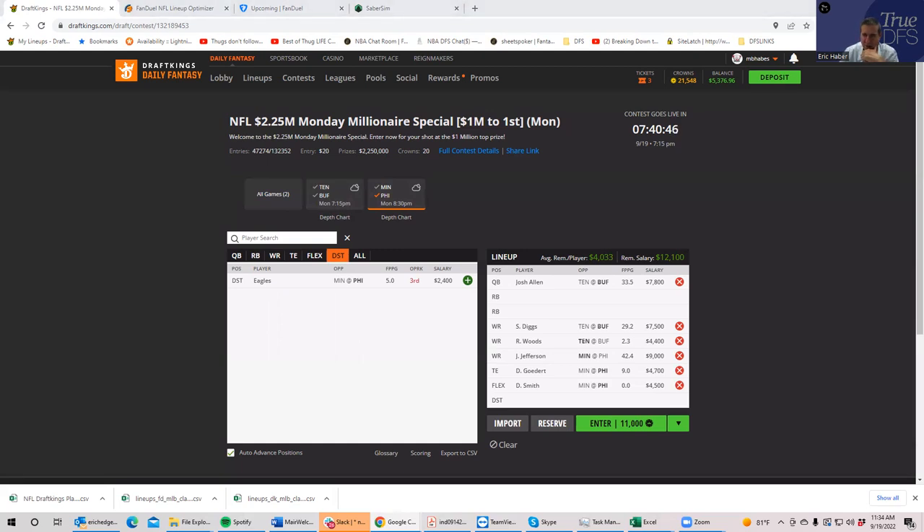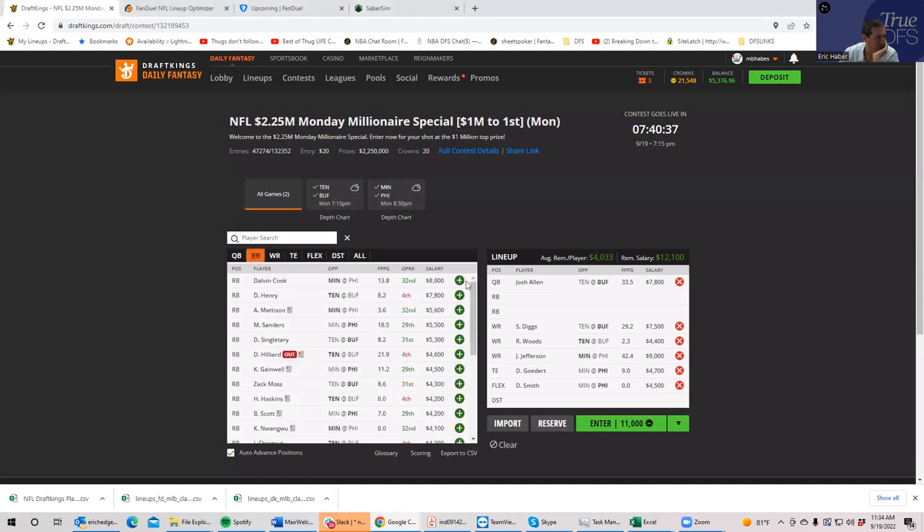Now let's do running backs. The top rated plays are guys we probably can't afford. You have Dalvin Cook and Derrick Henry. However, following my game script for the Buffalo-Tennessee game, I just don't believe this is a Derrick Henry type of game. Derrick Henry at 40-50% ownership is probably a pretty easy fade. If that's the case, Dalvin Cook becomes the next option, though I don't know if you can afford him if you want to play these receivers.